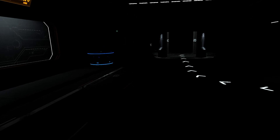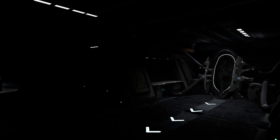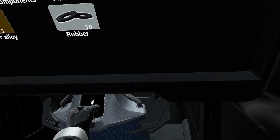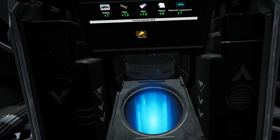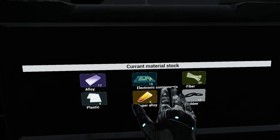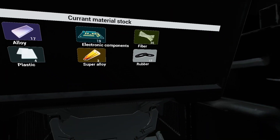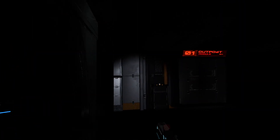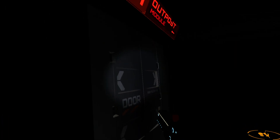You basically go and scavenge for stuff. You have a backpack which you can take off like so. You go up in this lift, scavenge stuff, then come back to your base and over here to the recycle center. You can stick your backpack up there and it deposits all your stuff. There must be some way to do something else with the collected materials but I'm not 100% sure.